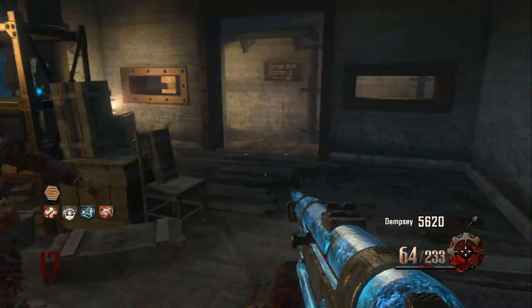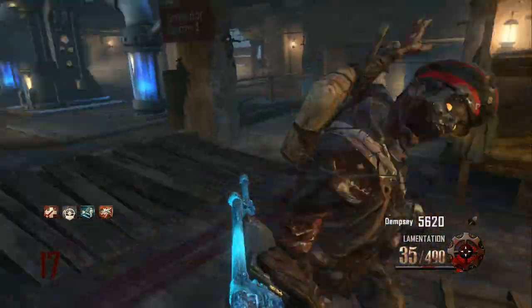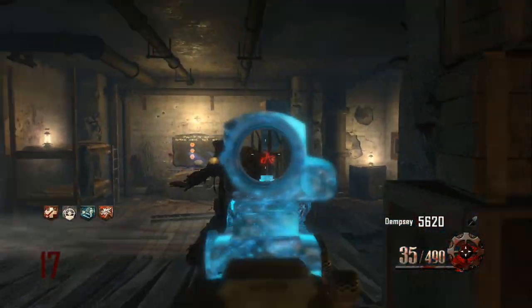So then you just want to come to this crate in the first room, click open box, and then you get a free Pack-a-Punch weapon. And it is the Lamentation, which is the Pack-a-Punch Galil.